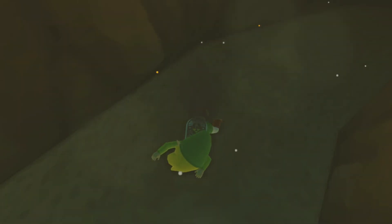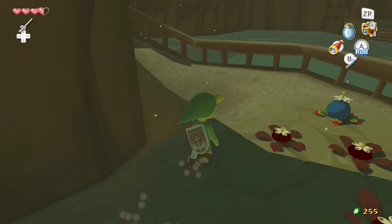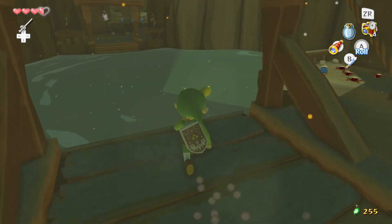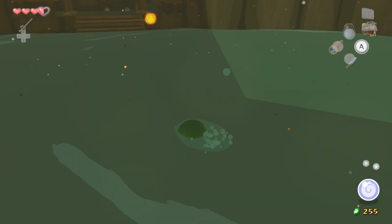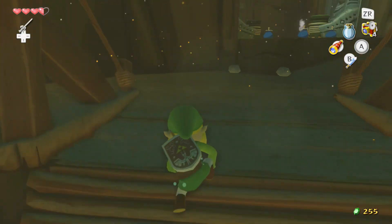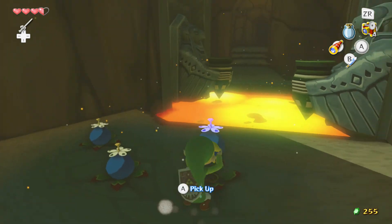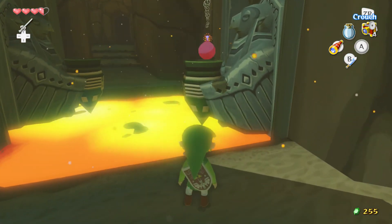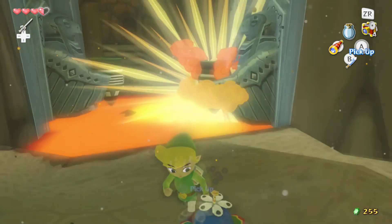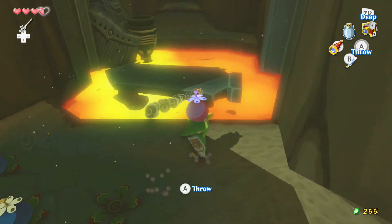I wish there was a little indicator showing you exactly where your bomb is going to land before you throw it — like a little analog arc thing. I don't know how to say it exactly, but that's something I'm high on for Zelda improvement.